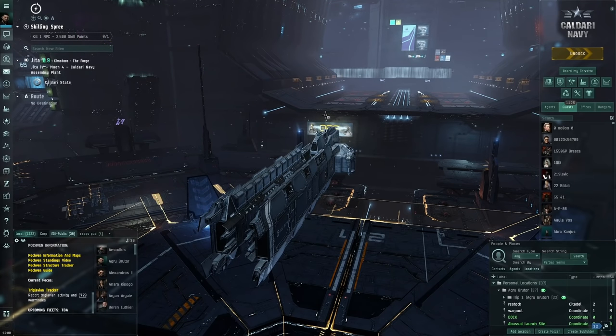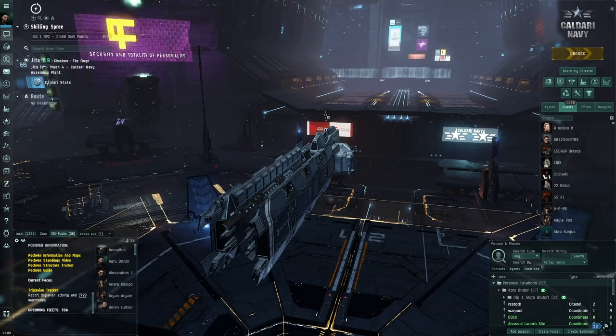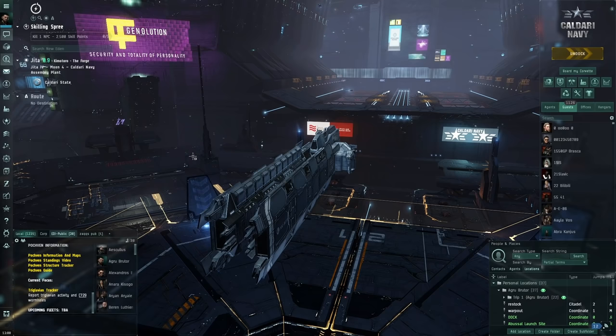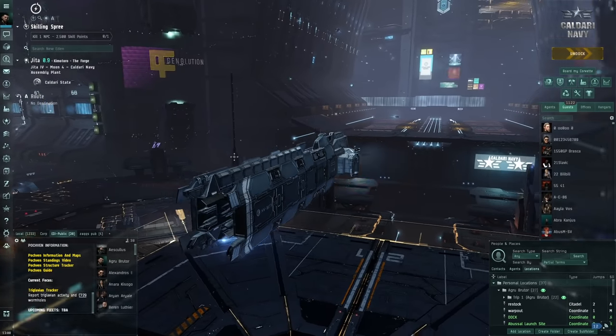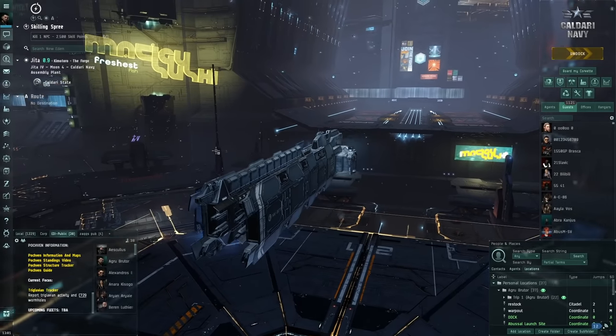Hello everybody, my name is Aceface. I've shown previous videos on how to hunt Triglavians with expensive Marauder setups, but I wanted to show something for you guys who are alpha clones - free-to-play players who want a low-budget setup. This is a 125 million ISK Naga fit, and it can be used to hunt Triglavians.